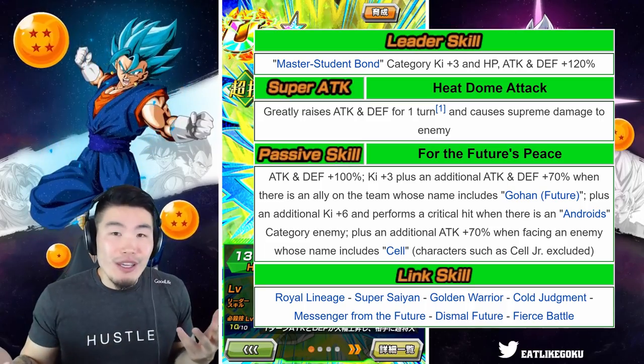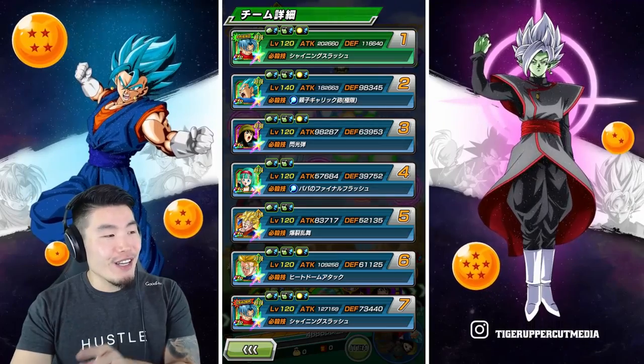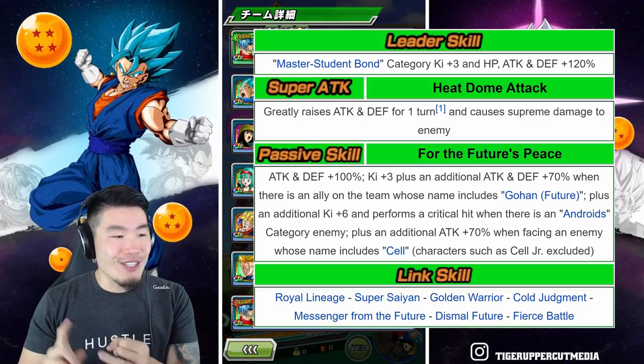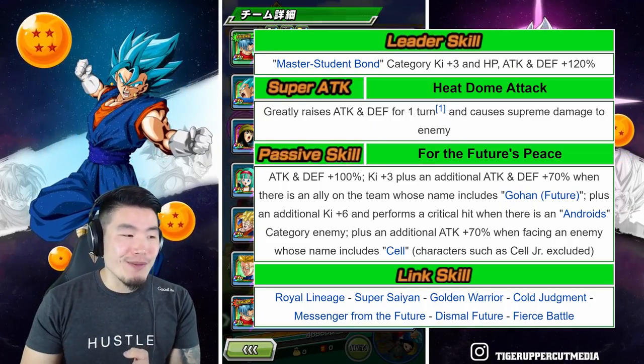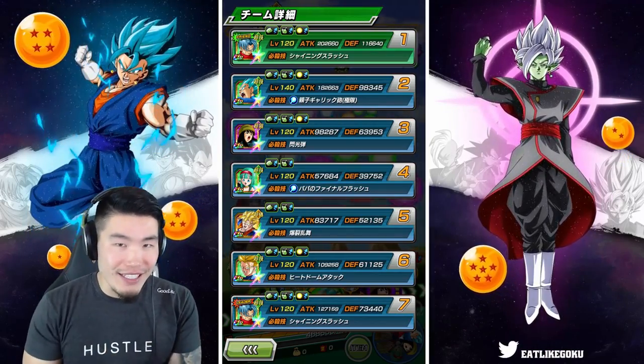So obviously for today's showcase we need the full passive active. By the way, his links are Royal Lineage, Super Saiyan, Golden Warrior, Cold Judgment, Messenger from the Future, Dismal Future, and Fierce Battle. Alright, so those are all the details.